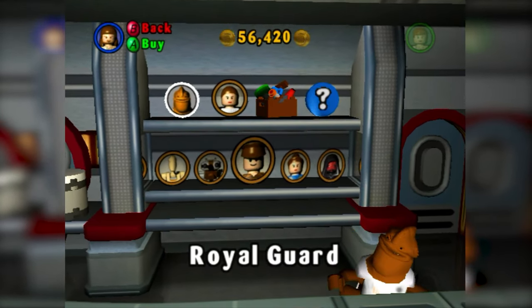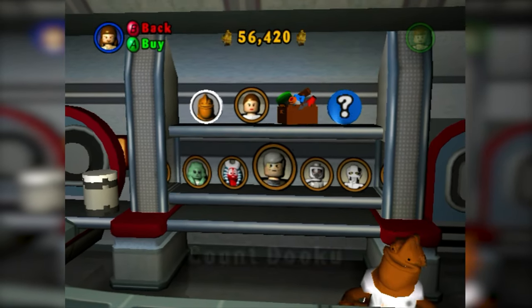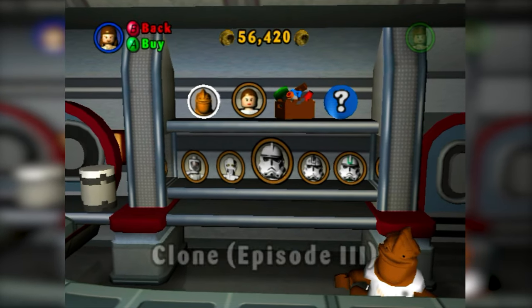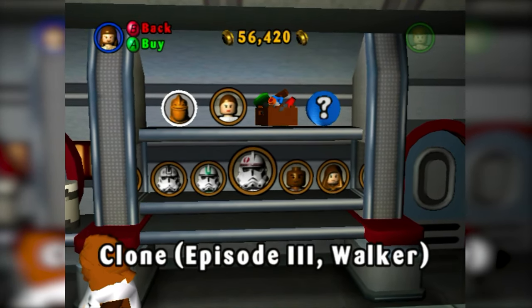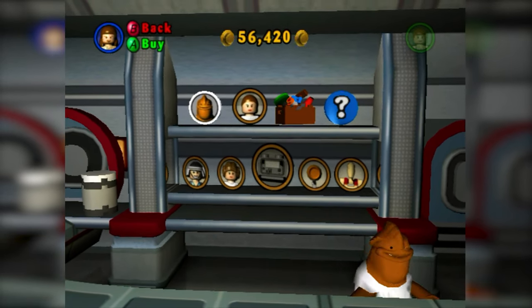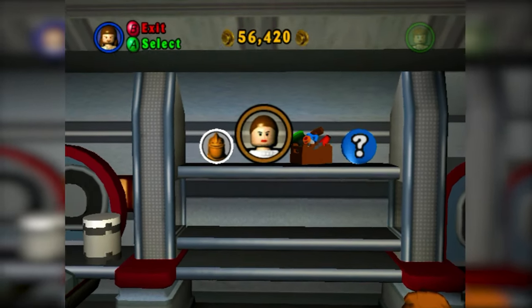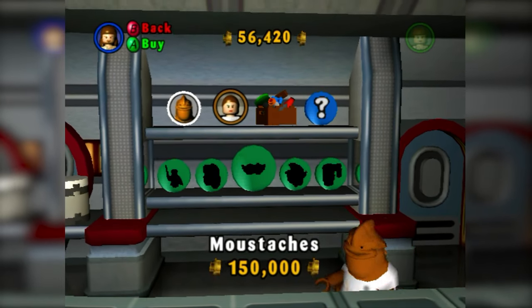Here we have Characters, which is a lot more important — this is where you buy all the characters, and some of these can be a bit expensive. General Grievous was pretty expensive — like a million studs, or 500,000 if I remember correctly. Darth Sidious was pretty expensive as well. You also had the classic Gonk Droid and PK Droids, which is awesome.